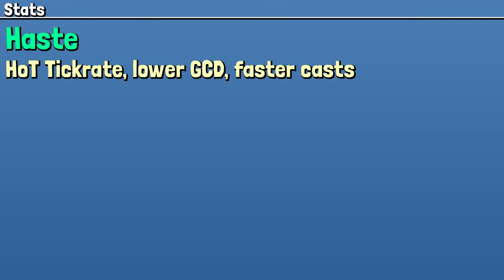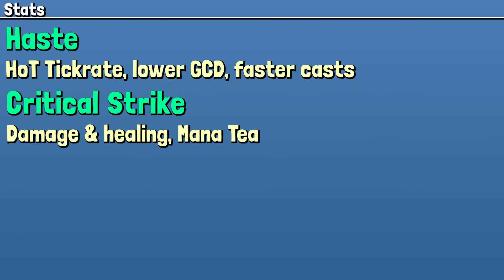Stat wise, Haste is our best stat due to our HoT tick rate, faster casts, lower global cooldown, and quicker DPS rotation, as well as some value during our Celestial rotation. Critical Strike contributes to damage and healing, as well as some Mana Tea interactions, and that is a fairly important stat, so it's about equal with Haste this tier.